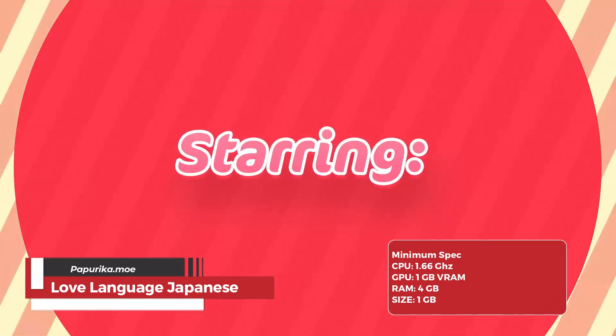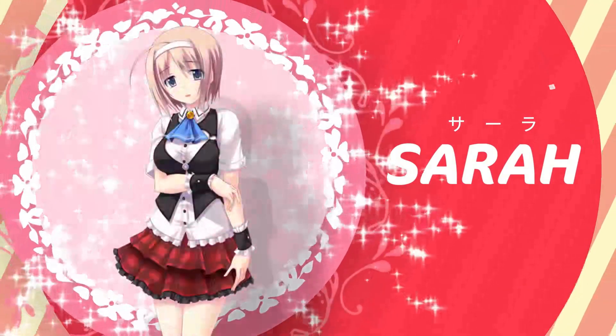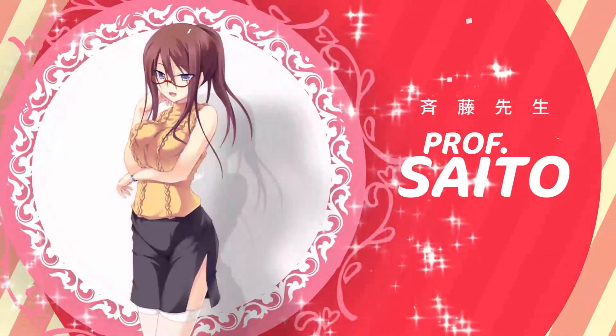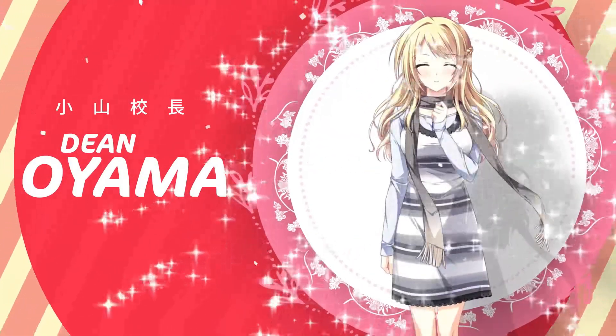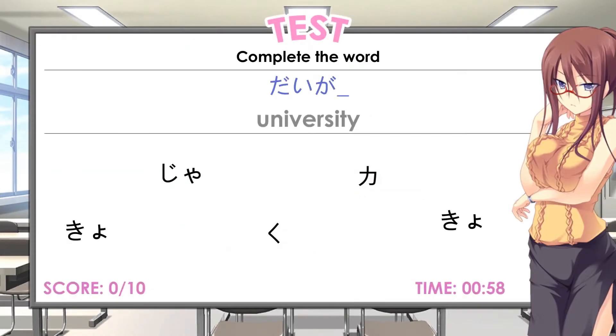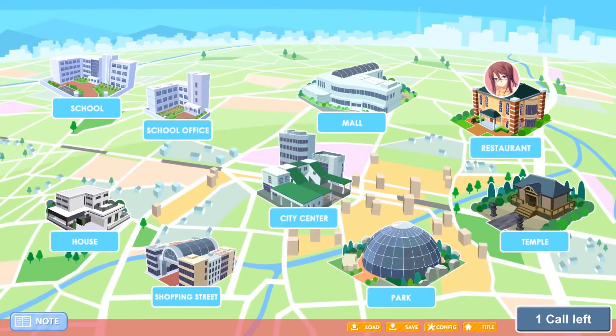Love Language Japanese takes a novel approach to Japanese language acquisition by integrating it into a visual novel dating simulator format. Players take on the role of a foreign student attending a prestigious Tokyo language school. The curriculum is divided, with mornings dedicated to structured Japanese lessons solidifying core grammar and vocabulary. Afternoons offer an interactive element where players navigate a virtual map, engaging with fellow students and potentially developing romantic relationships. These choices throughout the free time segments influence the narrative and the characters' love interest, creating a dynamic and immersive environment for players to embark on their Japanese language learning journey.